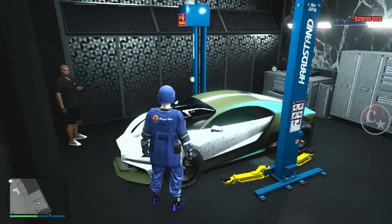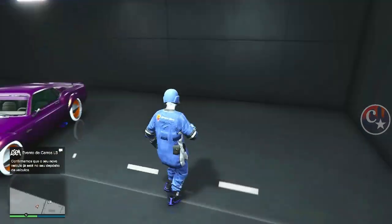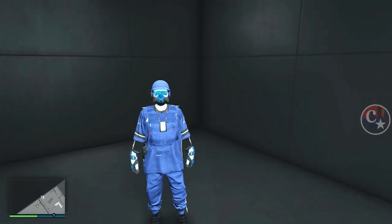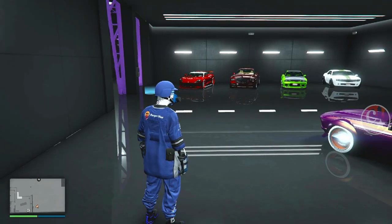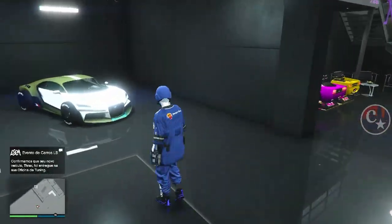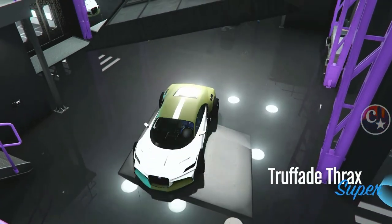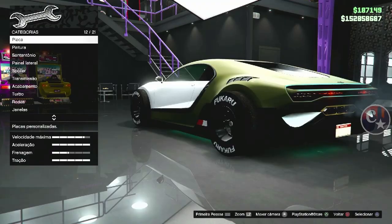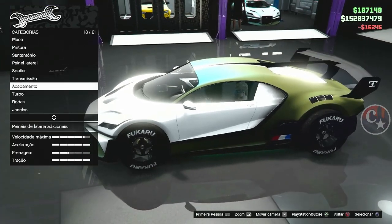Coloque na garagem que você quiser, ou em cima de algum veículo, e aqui a gente pode aguardar este veículo chegar. Glitchinho top para quem gosta de fazer esses carros da oficina de tunagem! Infelizmente nossa madrasta pateou aqueles Joblinks. Não se esqueçam de fazer uma modificação para estar salvando o veículo, porque houve muitas mudanças e muitos glitches caíram.